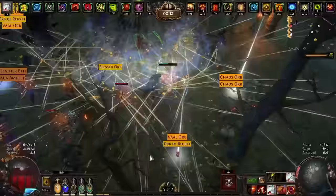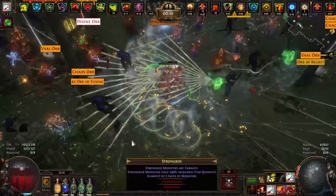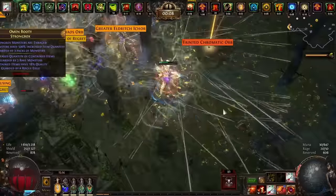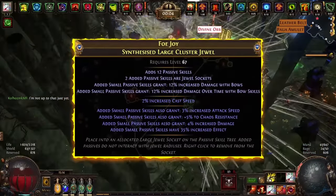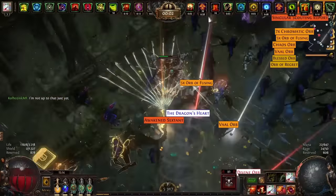Since we use Petrified Blood we will almost always be in the region of 50% life, so adrenaline will almost always be active. The second large cluster with 12 passives and increased effect gives a large amount of damage as well as chaos resistances.